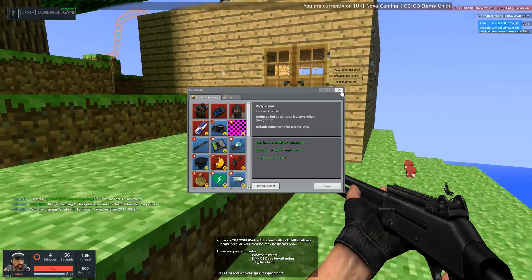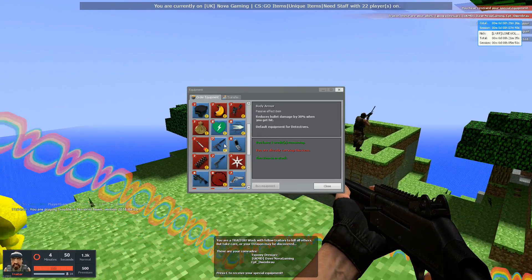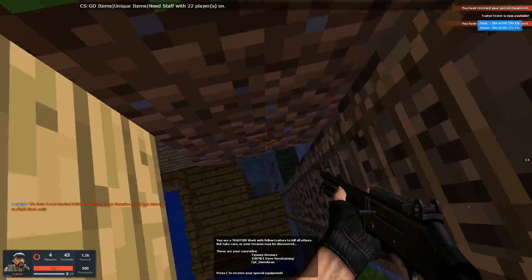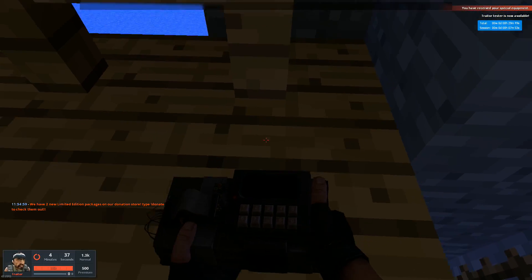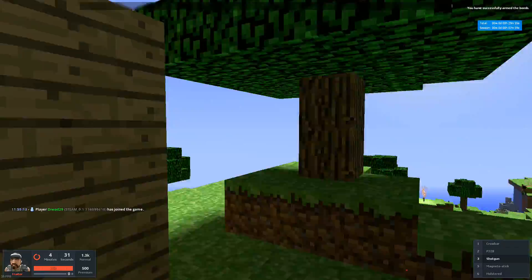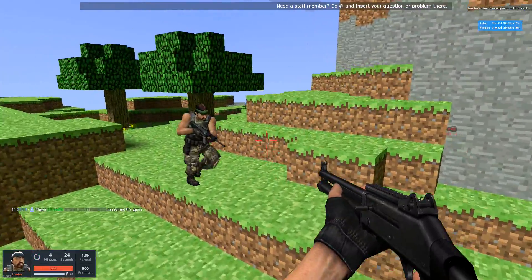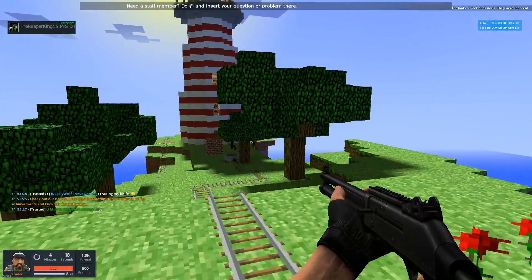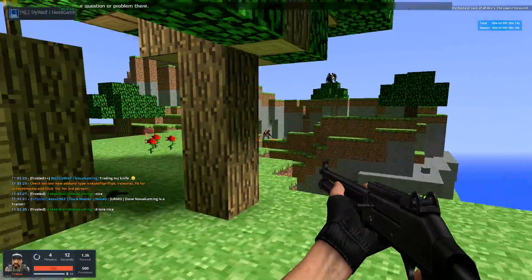Also, I'm a traitor again — sweet. Now I'm going to place a C4 here, since they are all going to be at the traitor tester. Someone might have caught me there. I've placed a C4 because they're all going to be at the traitor tester. My traitor buddy can see the C4 as well, and he's fleeing.